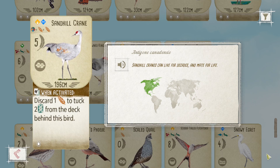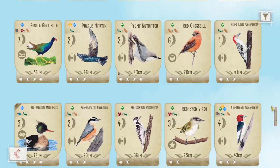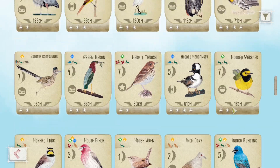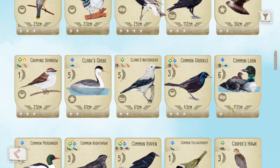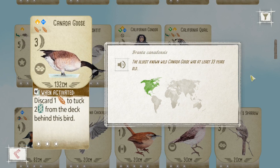That one additional food you need to play the Crane — compared to the Canada Goose — really will slow down your tempo and take additional turns to set it up. And like you say, the one egg spot really doesn't help with your egg problem either. Yeah, I can see that.